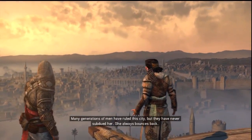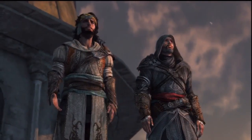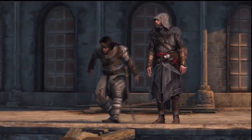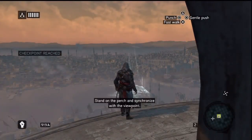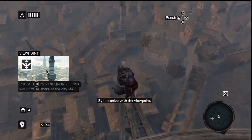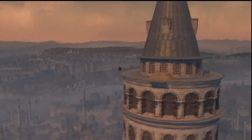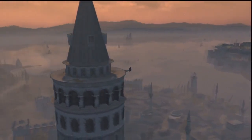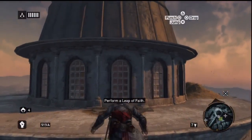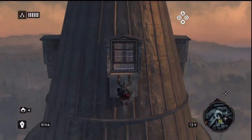Welcome to Constantinople, Ezio — the crossroads of the world. Many generations of men have ruled the city but they have never subdued her; she always bounces back. It seems a fine place to call home. Okay, what am I doing, where am I going? There's a haystack right there. Maybe you can go to the top — there's something up there. Yes there is, can't fool me.